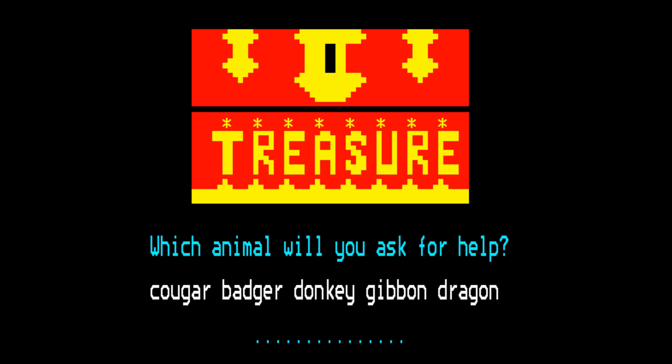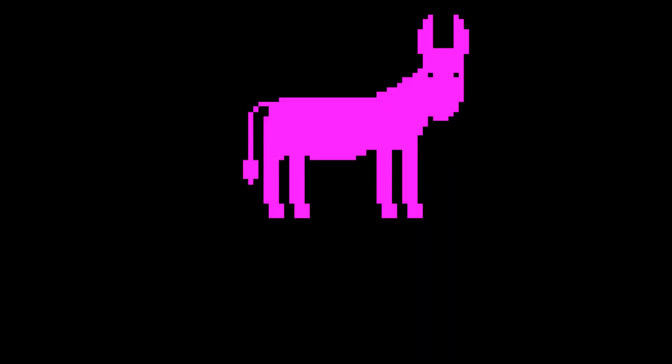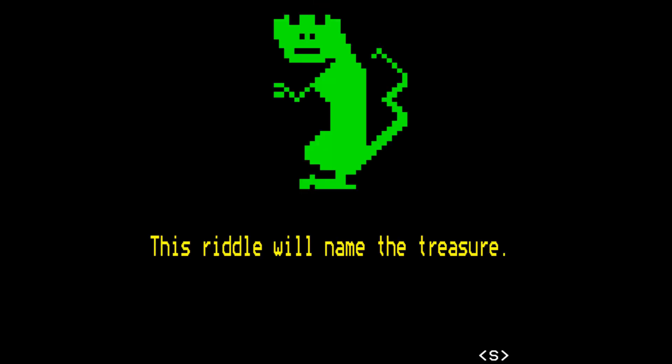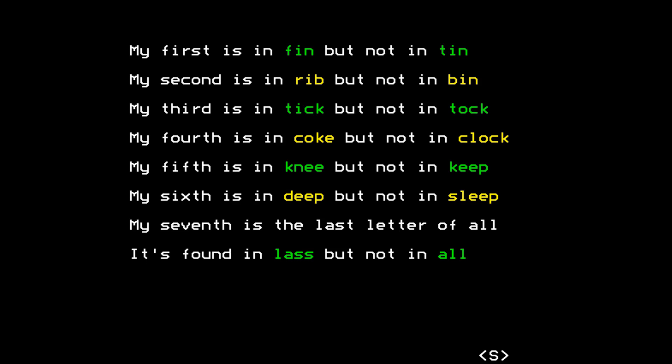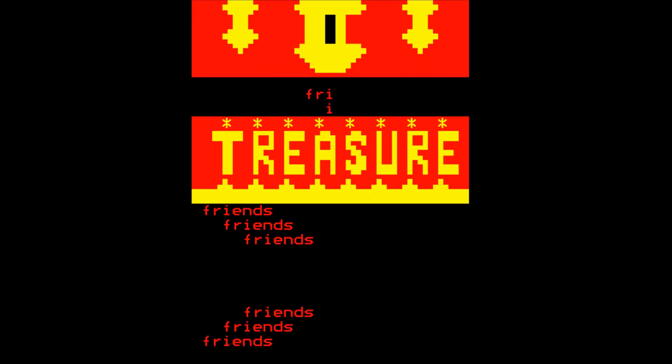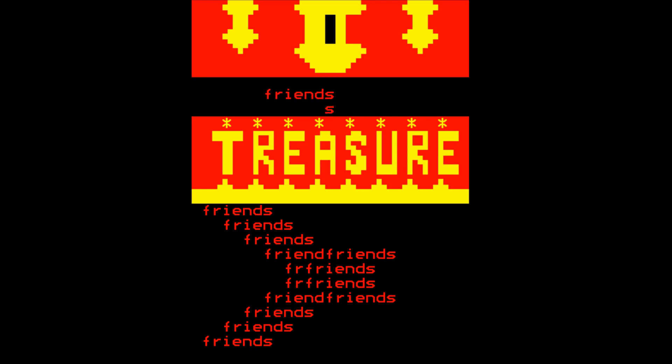Here is a strongbox without a key — you'll need help to open it. Which animal will you ask for help? Donkey. Hooray! This riddle will name the treasure. My first is in fin but not in tin — so that's F. My second is in rib but not in bin. We don't get to refer to it. It was FR something. Friends. Oh, that's nice, isn't it? That's a true treasure.